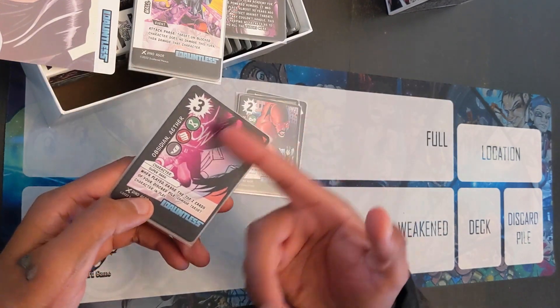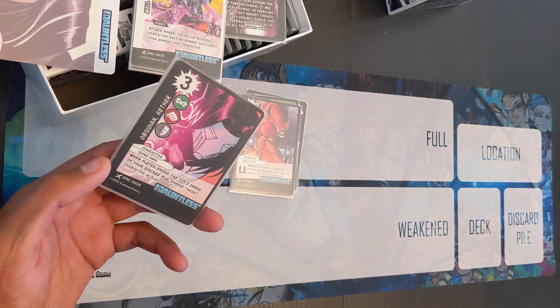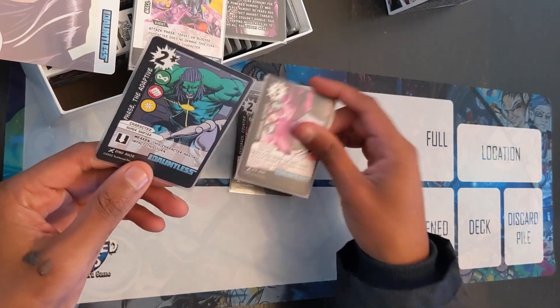We have Obsidian the Ether, adds tragedy. Three impact — pretty good. When played, erase the top two cards of your discard pile, then damage a target character in play. So when he comes in you have to erase some things as a cost, and then he damages a character. Pretty easy.